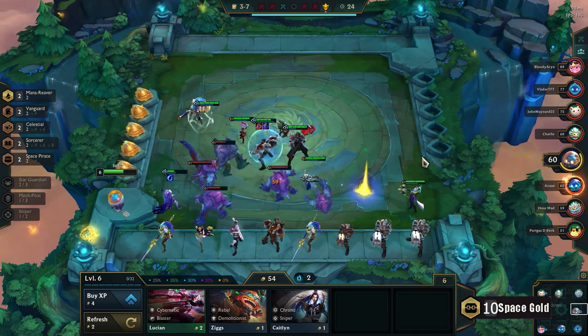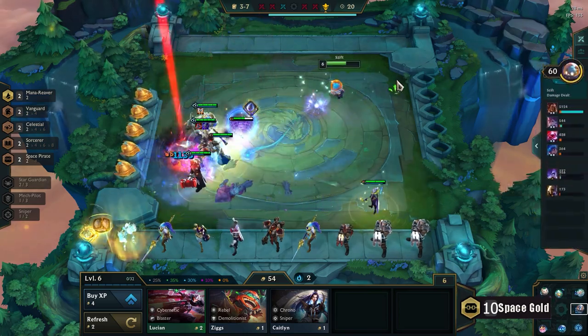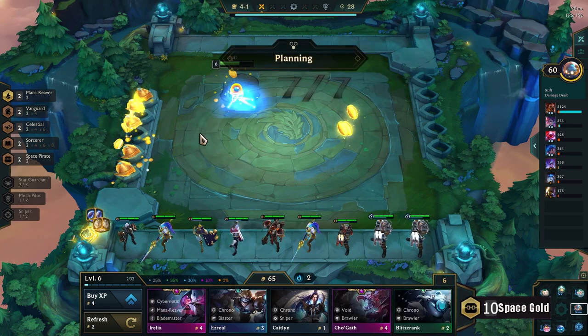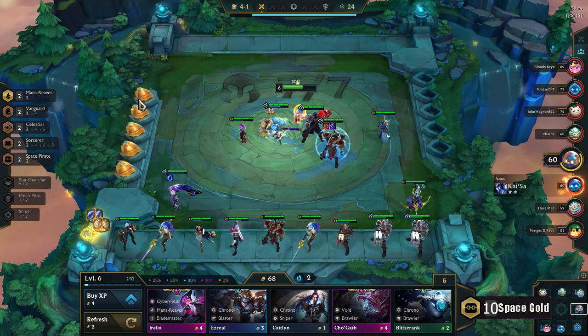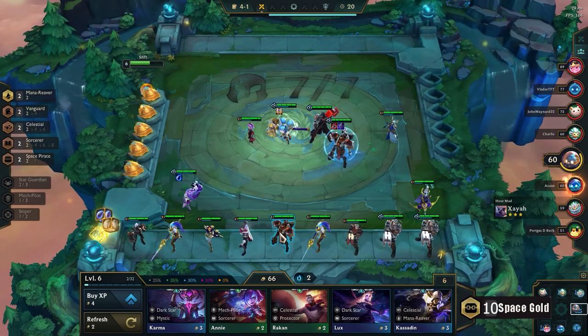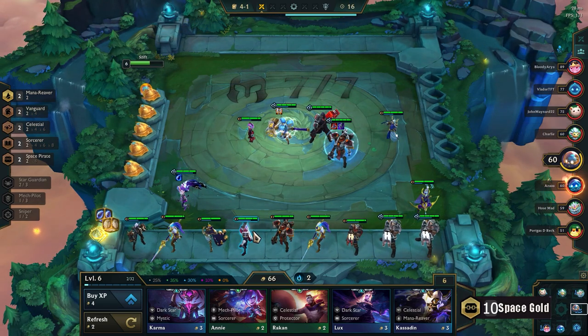I put Ashe in for Celestial — obviously, as you can see, 200/200. I got the Cloak and I have another Tear — good. I'll definitely make a Chalice at some point. I just picked up Zoe this round and not much is changing, hoping to get some good item components later.